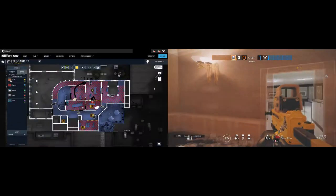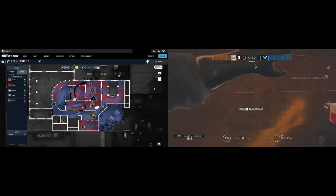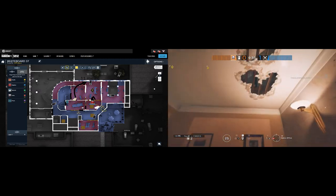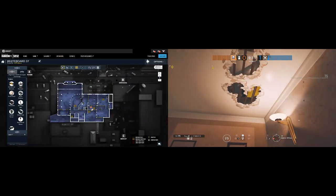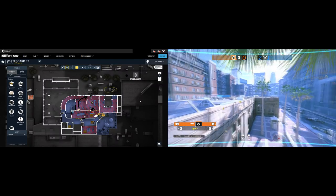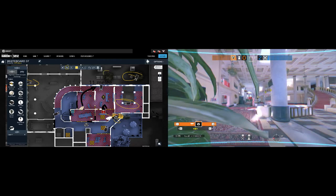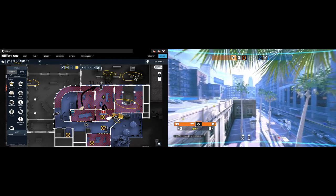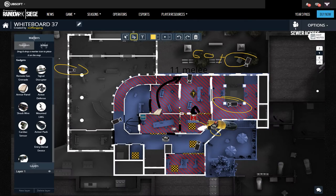If Castle gets banned, it's not a huge deal — replace castle barricades with normal barricades. For this strat, useful operators are Smoke — especially him, as he can stall a lot of time by throwing smoke canisters from below as shown on the right clip — and Valkyrie, placing cams on one of the trees, lobby, square, or anywhere else. I've also made a Bank walk video with more than 60 useful camera spots — check that out. Mute works as well for stalling time. Pulse or Vigil are also fine replacements, and Jager will be useful as well.